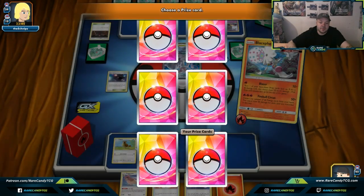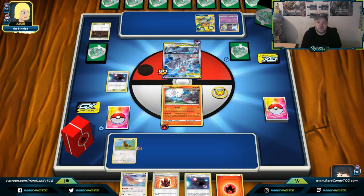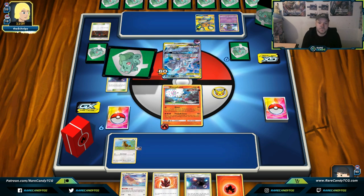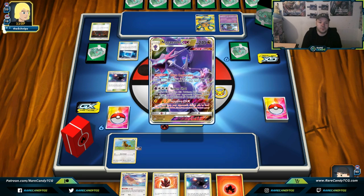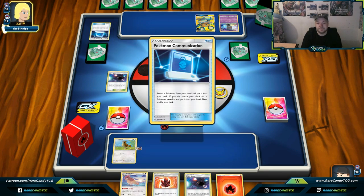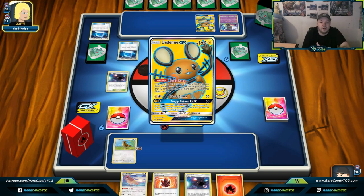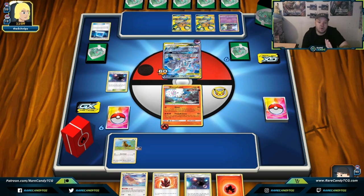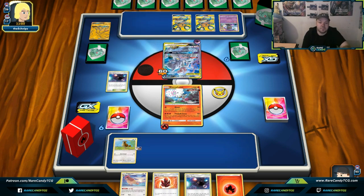We hit Mewtwo & Mew for 60 damage with Blazer — let's go! We just need to power up Blacephalon next turn and discard five from our hand for Fireball Circus. Our opponent has a Naganadel GX and a Reshiram & Charizard GX. Our plan is: knock out Mewtwo & Mew GX, knock out Dedenne GX, then Burst GX for game. That's our easiest path to victory — hopefully our opponent struggles to find energies since they discarded five.